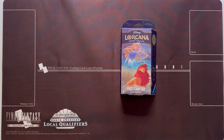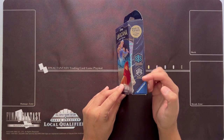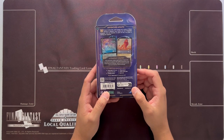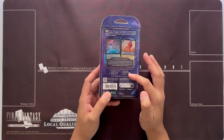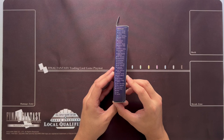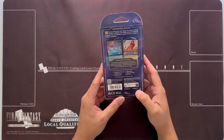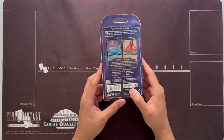I'm going to go over the main overview of the starter deck and my opinion on where it stands in terms of which one to choose. This is Sapphire and Steel — the Steadfast Strategy — kind of ramp up and get your big guys out. It comes with all the stuff the other ones do, plus a booster pack and the deck list on the side. Aurora and Simba are your four foil cards.